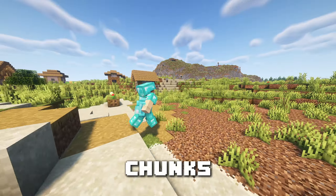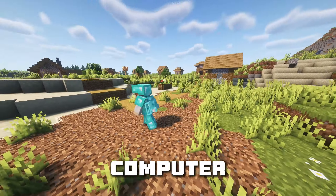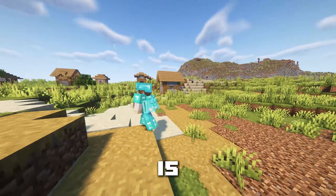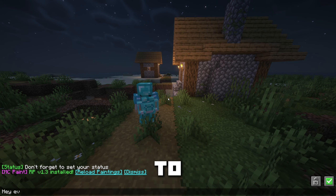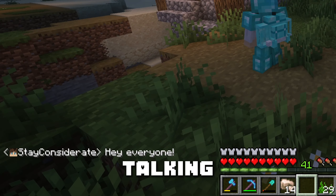Bobby is a mod that takes the chunks from your server and puts them on your own computer. So when the render distance on the server is low, you can still play on high render distance because all the chunks are stored on your own PC. Chat Heads adds the face of a person's skin next to their chat so you know exactly who's talking on an SMP.